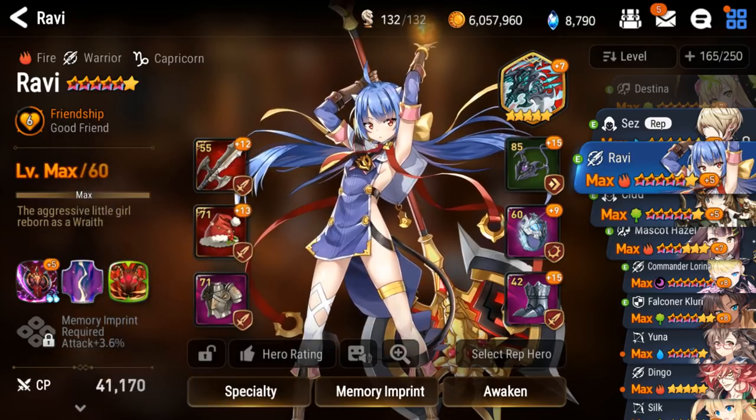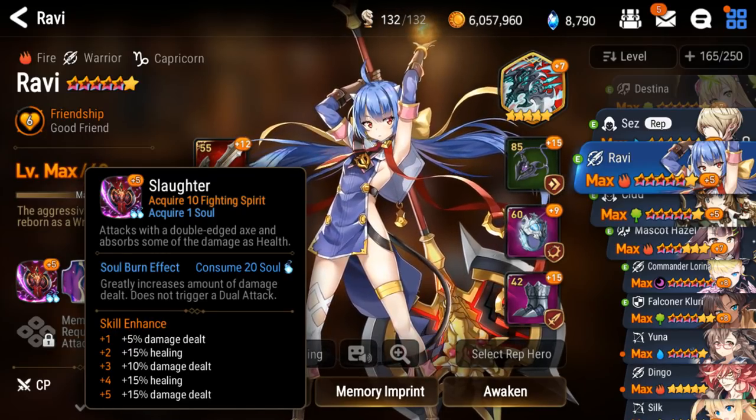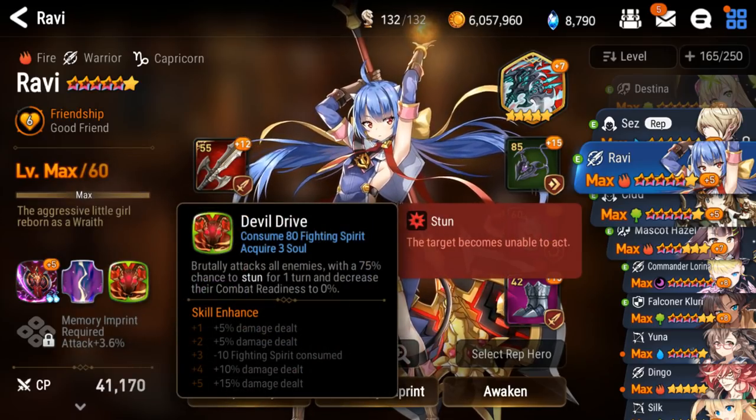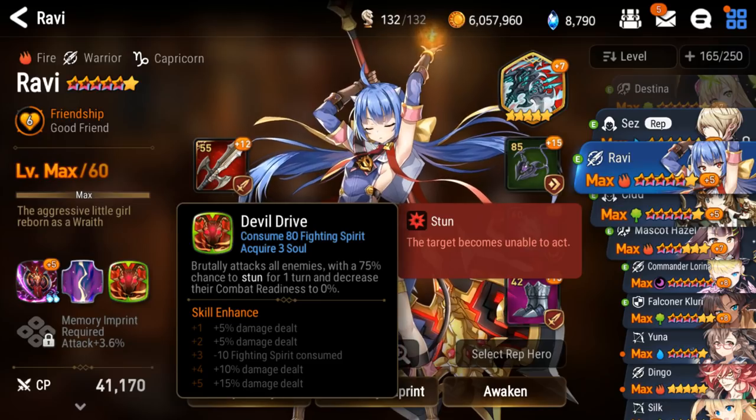Ravi mainly just wrecks with her basic skill, which is why I maxed that out. The more fighting spirit she has, the more damage it will do. Her ultimate is quite powerful as well — it's just I've never had it fill up in an arena battle because they end so fast.